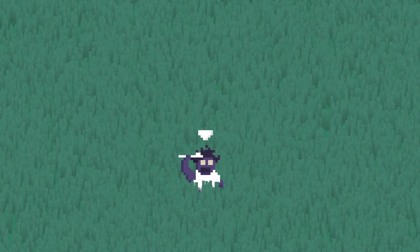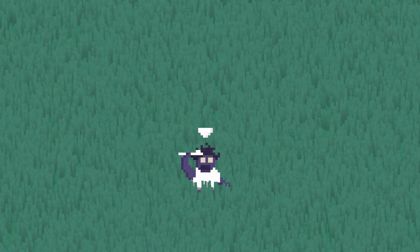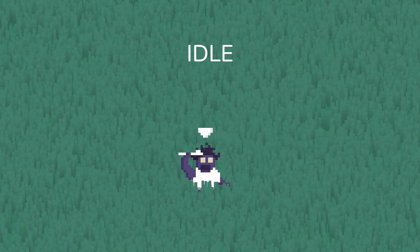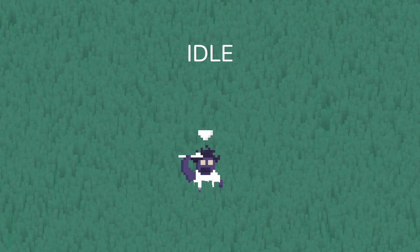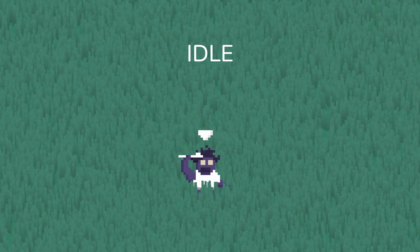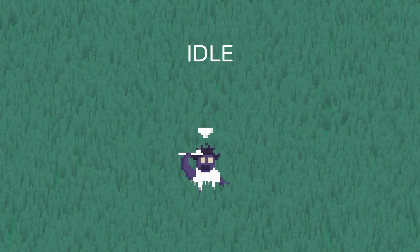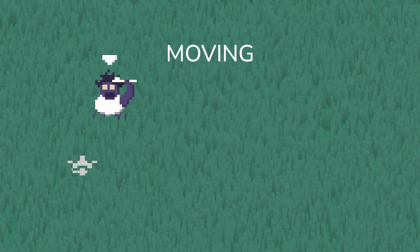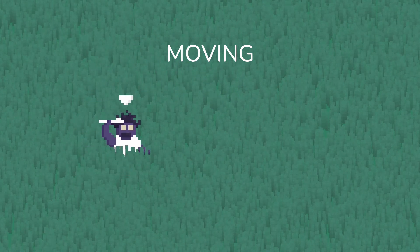Let me introduce you to our player. They can be in one of 4 states at a time: Idle, Moving, Throwing, and Dead. When the player is idle, it's the default state where no action is happening and we're just waiting for one of the controls to be pressed. The only controls for the game are on the mouse. A right click creates a target for the player to move towards, and once it's reached, the player goes back to being idle.